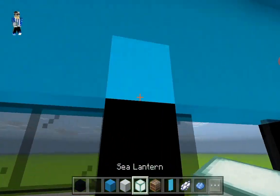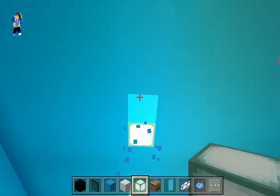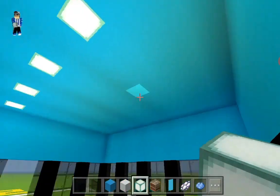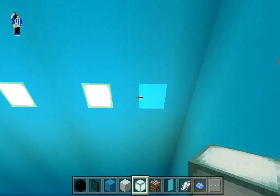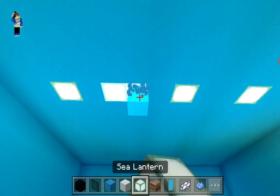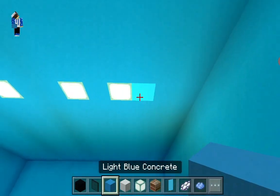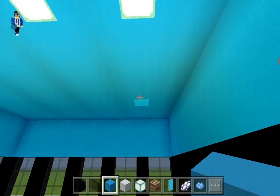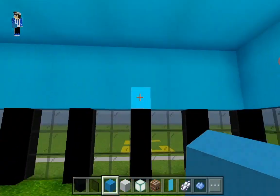Now we're going to add some sea lanterns. It's going to leave a gap of three, then place sea lanterns - a gap of two, sea lanterns, gap of two, sea lanterns, gap of two sea lanterns - then you have your gap of three. We are supposed to leave a gap of two, not one. Like this. Now you can see it's centered - leaving a gap of two, even lined up with the black concrete on the sides.